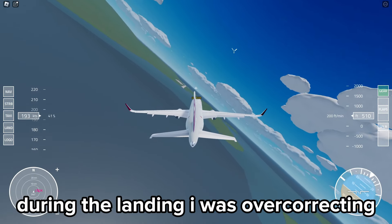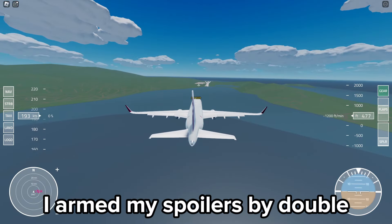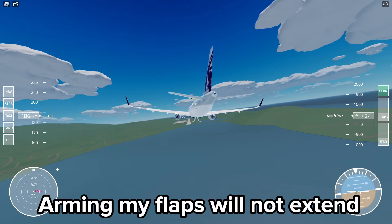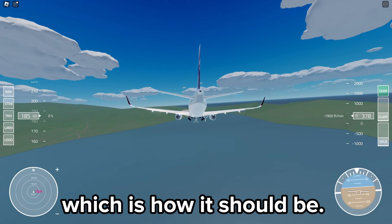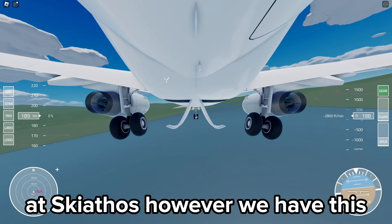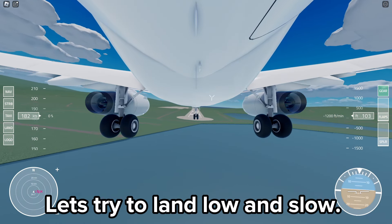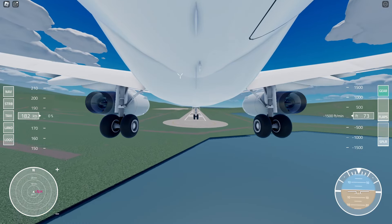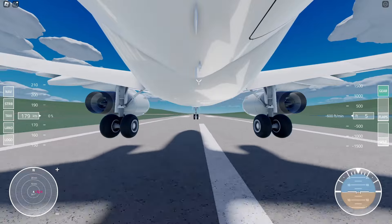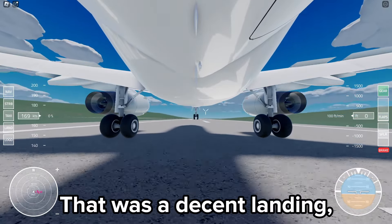During the landing I was overcorrecting a lot but decided to continue. I armed my spoilers by double pressing T and deployed my flaps and gear. The spoilers will not extend until I touch down, which is how it should be. I unfortunately clipped some buildings at Skiathos, however we do have this cool low approach. Let's try to land low and slow — and that was a decent landing.